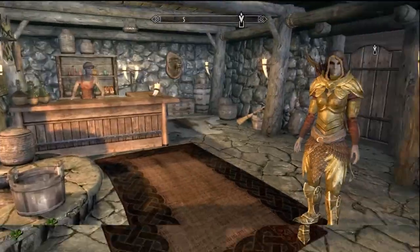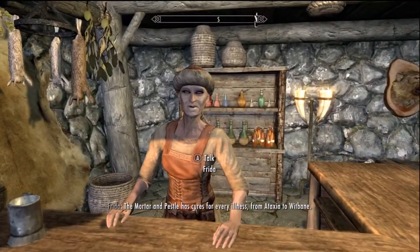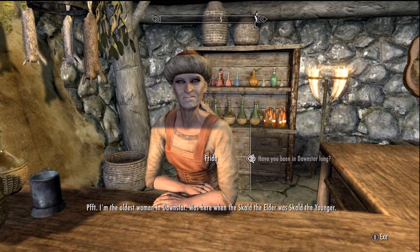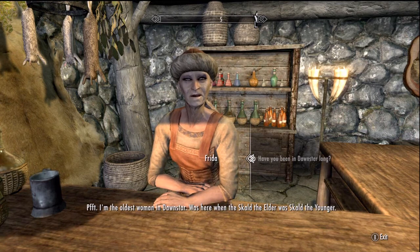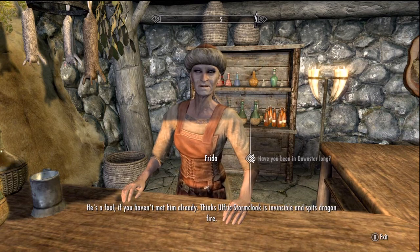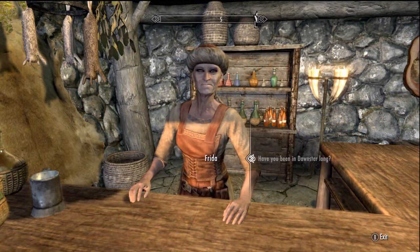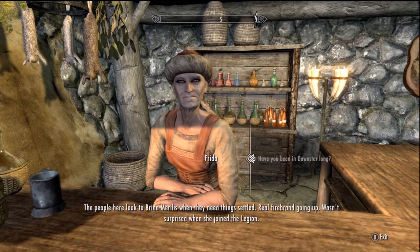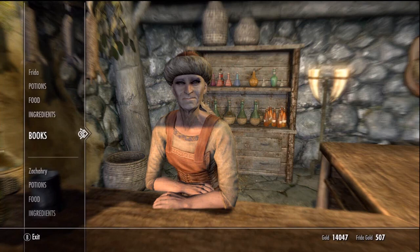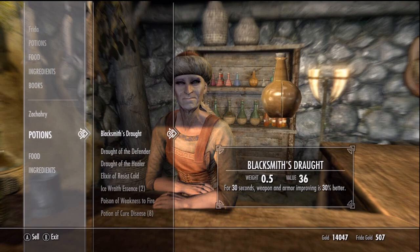Let's go ahead and quit and talk to this person — maybe they have some work or something for sale. That is a girl. Okay, I don't have anything for bad dreams. She says she's the oldest woman in Dawnstar, was here when Scald the Elder was called the younger. Says he's a fool — thinks Ulfric Stormcloak is invincible and spits dragon fire. The people here look to Brina Merilis when they need things settled — wasn't surprised when she joined the Legion.